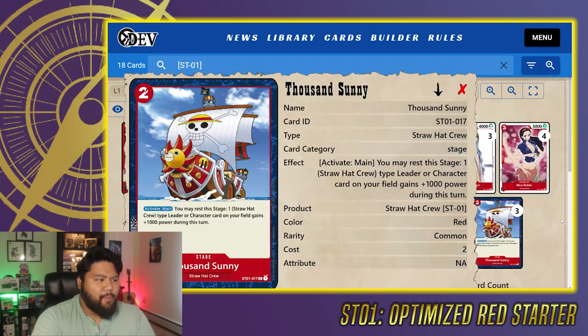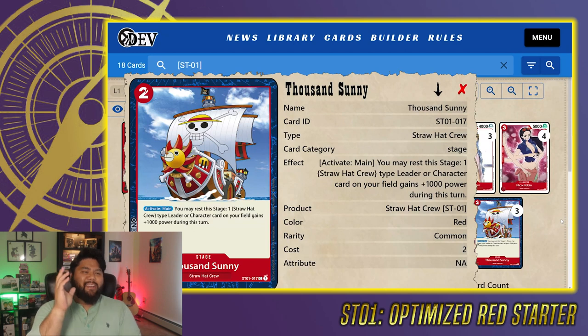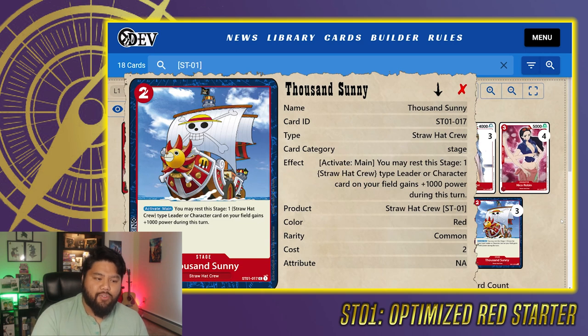The last card for the deck is three copies of the Thousand Sunny — a two cost to play stage card. Activate Main: you can rest the stage, and one Straw Hat Crew type leader or character on the field gains plus 1,000 for the turn. This is good to pile onto some of our other abilities, making our attackers even stronger so our opponent has to make tough choices about the resources in hand. It's not as important as say Onigashima from the purple starter deck, so I only have three copies — I think that is a good amount where I'll see it when I need it but it won't clog my hand.